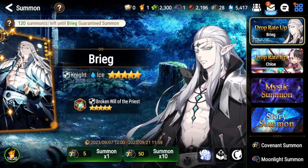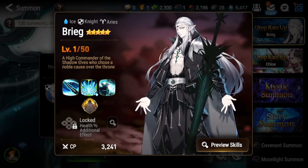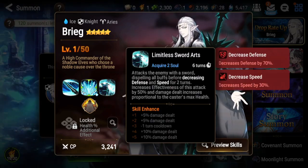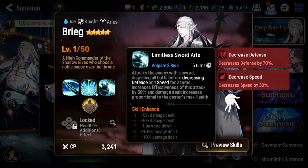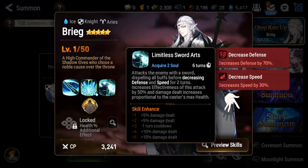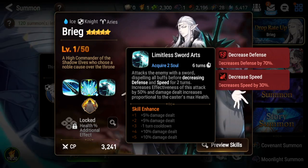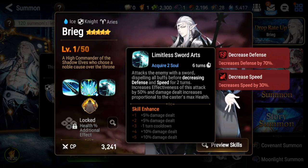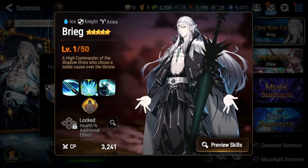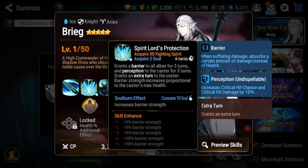Brieg is a very cool unit and he is an ice knight, so if you're looking for a good knight for PvE he's a very good pickup. For PvE, he's extremely good for expedition. His S3 has a 100% chance to decrease defense and speed — two of the best debuffs for expedition. You'll also see it has increased effectiveness, and the damage scales with his max HP. He only needs about 12 effectiveness from gear to reach 80 for expos because he gets 18 from his awakenings, making him extremely easy to gear.